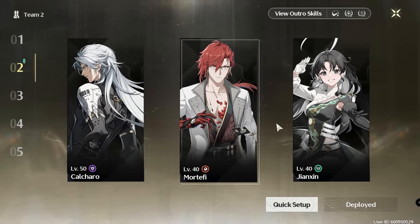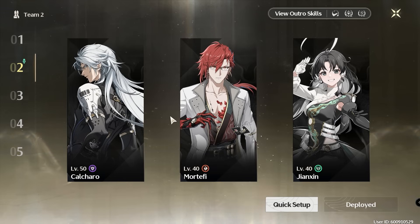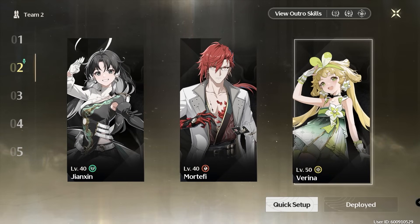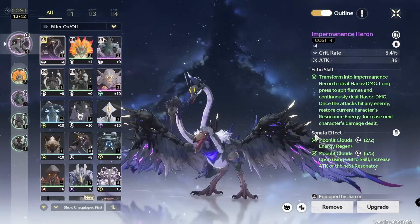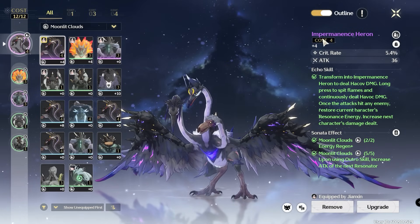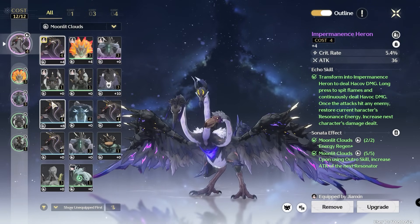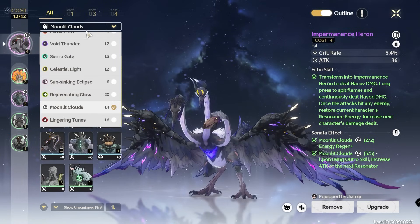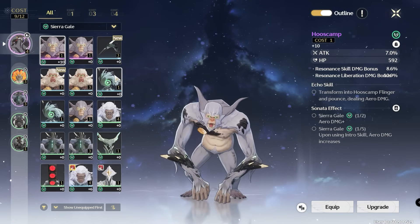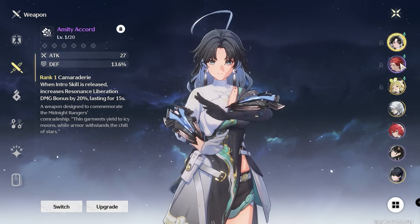For the best Jianxin teams, use her as a support with a main DPS and a sub DPS, since she provides shields. You can put any main DPS you want, or add another healer like Verina for a powerful sustained team. For echoes, go with the Moonlit Clouds set when playing her as a support, using the Impermanence Heron as your main echo. Focus on Attack, HP, and some defensive stats. If you want her as a main DPS, go with the Sierra Gale set to increase her Aero damage bonus, and stack Attack, Crit Rate, and Crit Damage.